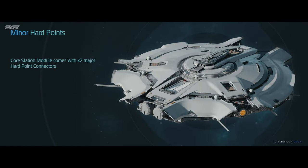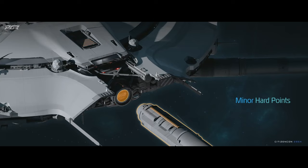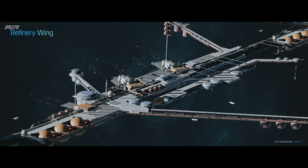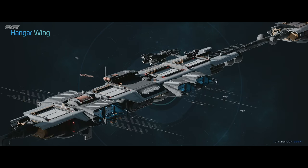Station module cores have two major hard point connectors. Major hard point connectors are used to attach wing additions to your station. These include cargo wings to drastically expand the cargo capacity of your station, a refinery wing for refinement operations, and a hangar wing. These major hard points are connected by internally traversable struts.